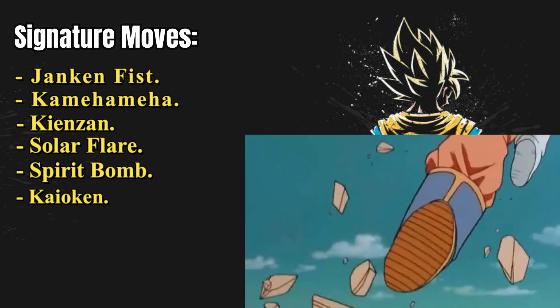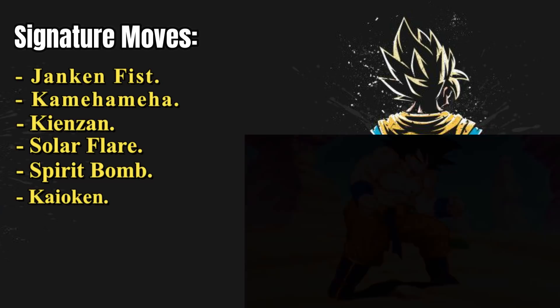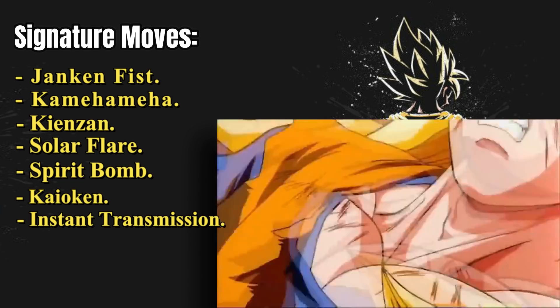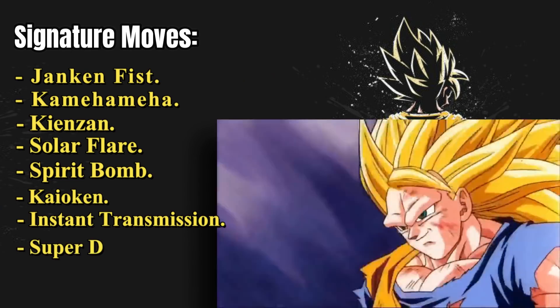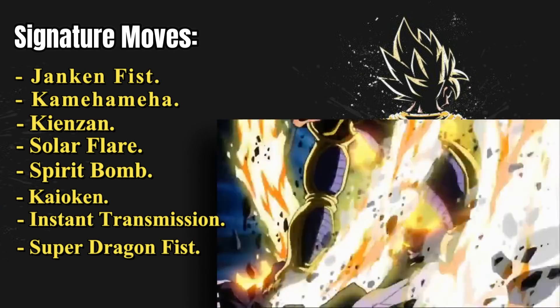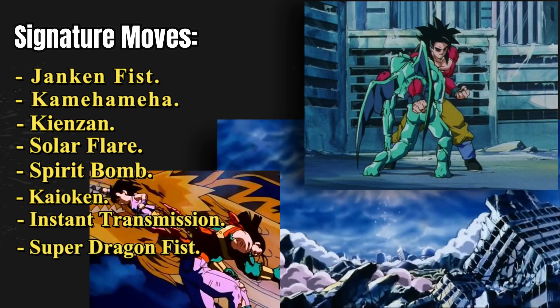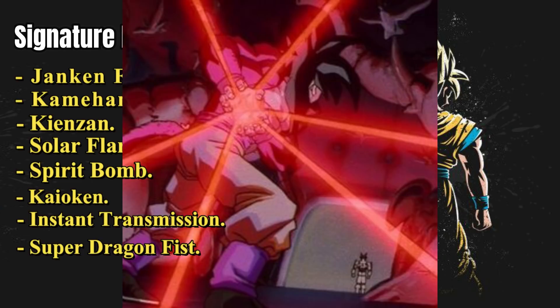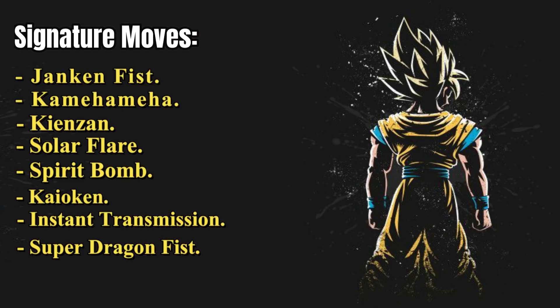Instant Transmission is another technique Goku uses to teleport anywhere in the universe by locking onto someone's ki. It has evolved as a battle tool, allowing Goku to avoid and confuse enemies who are vastly faster than him. Another move used in a pinch is the Dragon Fist, where Goku transfers most of his ki into his fist and launches an incredible fist of fury to strike down any enemy. This technique has never failed to strike down an opponent — it killed Hirudegarn, Super 17, and Eis Shenron, with the only exception being Omega Shenron who was able to regenerate after the impact.